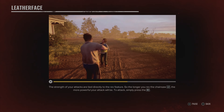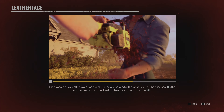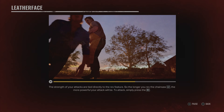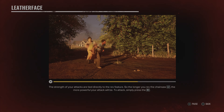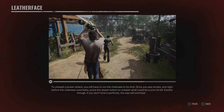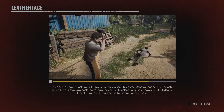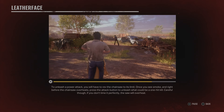The strength of your attacks are tied directly to the rev feature, so the longer you rev the chainsaw with L2, the more powerful your attack will be. To attack, simply press R2. To unleash a power attack, you will have to rev the chainsaw to its limit. Once you see smoke and right before the chainsaw overheats, press the attack button to unleash what could be a one-hit kill.